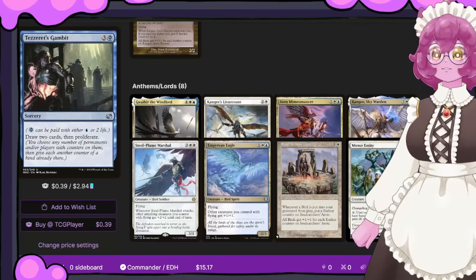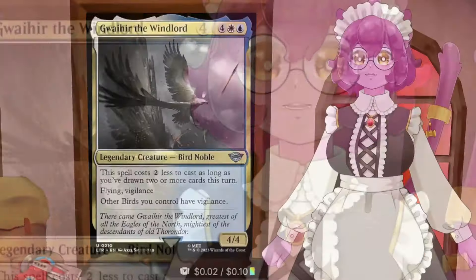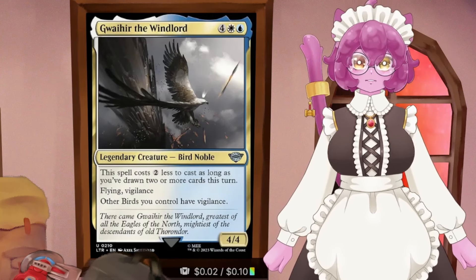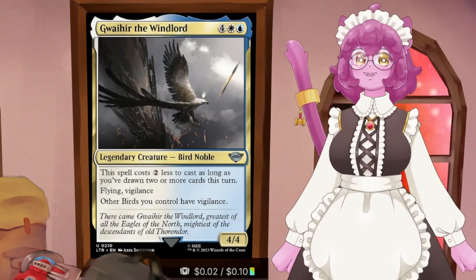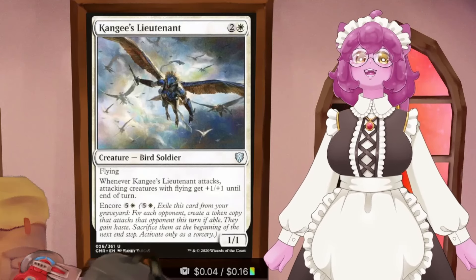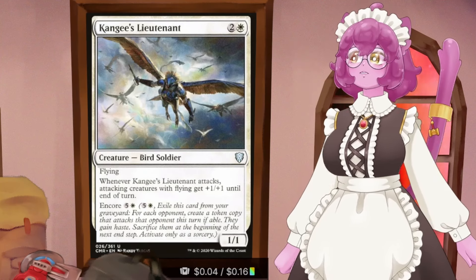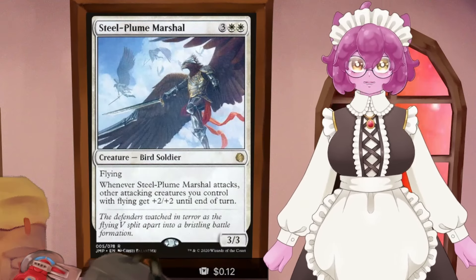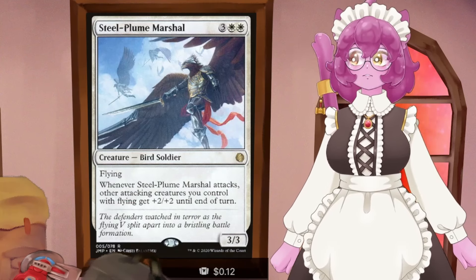Now let's look at the Anthems and Lords. We have Gwaiya the Windlord, which costs two less if we've drawn two or more cards this turn and gives all our birds vigilance. Kangy's Lieutenant, whenever it attacks, every creature with flying gets +1/+1 until end of turn - a mini version of our commander. Empyrean Angle gives all creatures with flying +1/+1. The Steel Plume Marshal gives other flying creatures +2/+2 when it attacks.